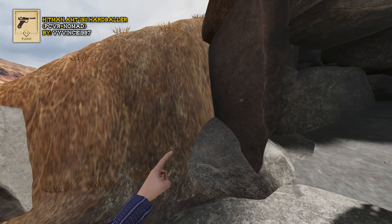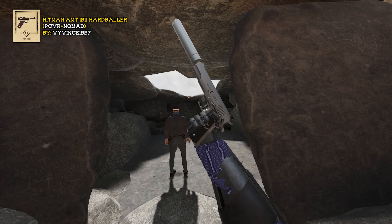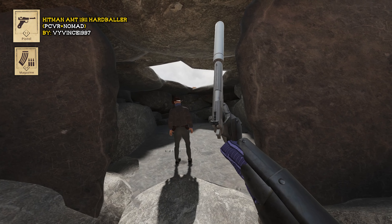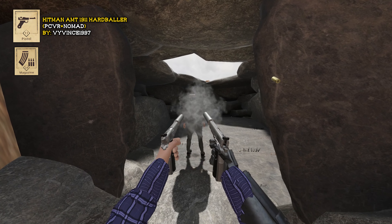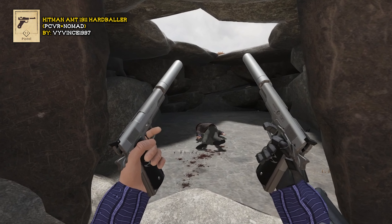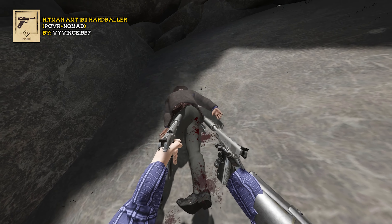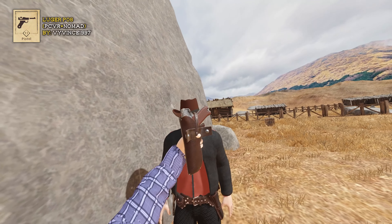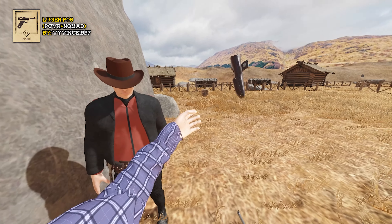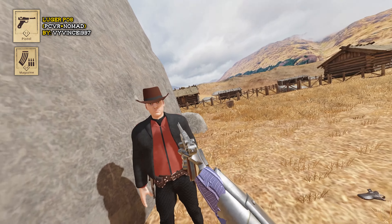This is the 1911 Hardballer from Hitman — you can find the magazine pouch in the magazine section. Next up: Luger P08 with its own holster. You can find the magazine pouch in the magazine section — I think we're all familiar with that by now.